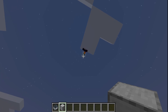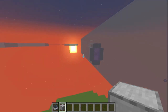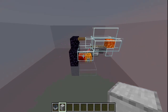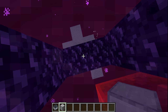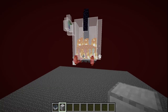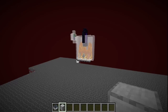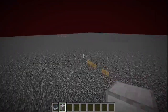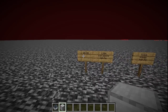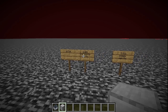We're going to go into the nether side and I'll show you the kill chamber. Up there we have a chunk loader — this is an Ilmango chunk loader — and all it's doing is passing the minecart back and forth which loads the chunks in this three-by-three area. Let's drop down here and you can see there is a ton of golems coming through — look at all them golems!